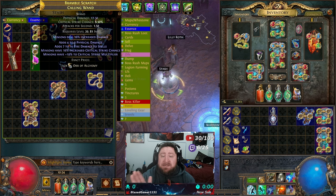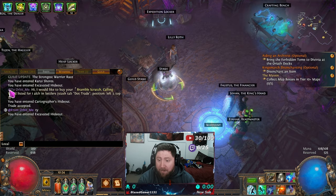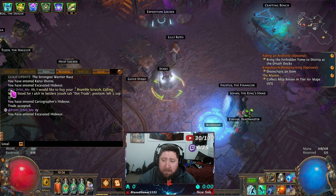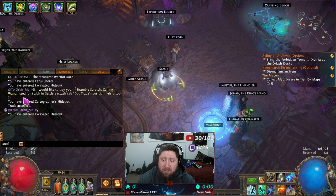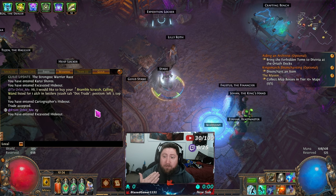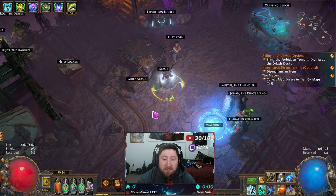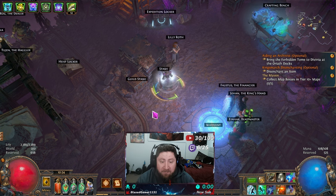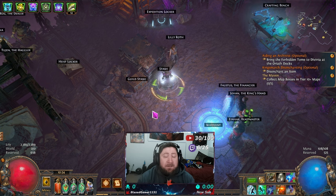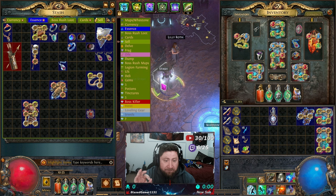Once you set the price and hit the checkmark, hovering over the item shows 'exact price: 1x Orb of Alchemy' — and the item is already listed on the trade site. That's it, you're done. All you have to do is wait for a message. When someone wants to buy, a message will pop up in your chat saying they want to buy your item. Right-click their name, invite them to party, they join, and you do the trade. Posting works the same way on console.